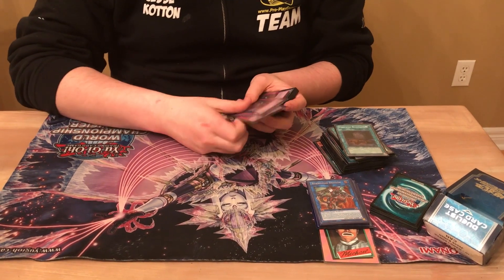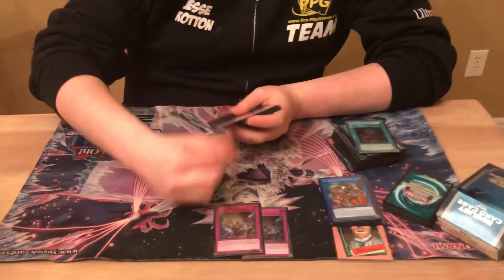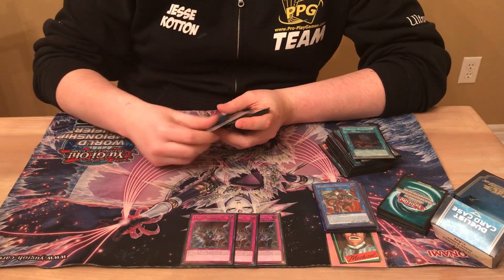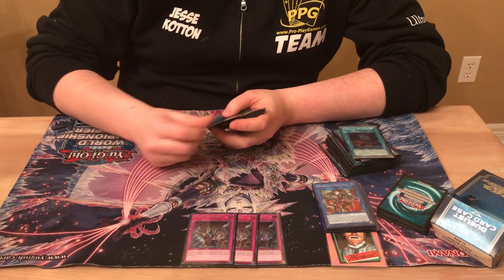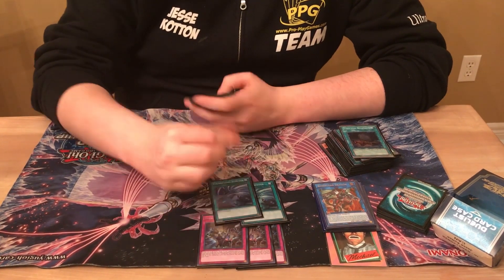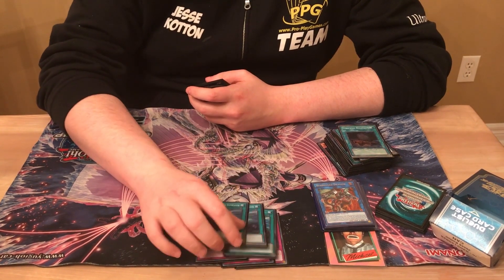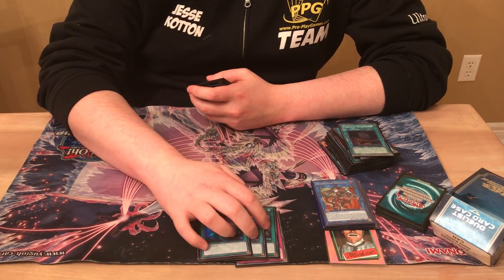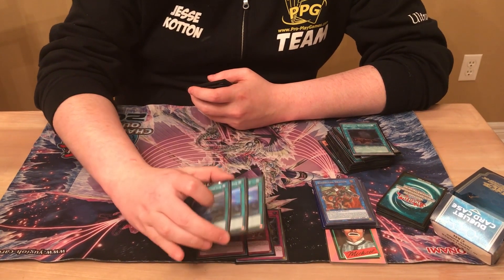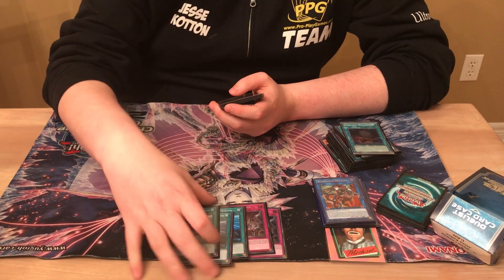For the side deck, same thing as last time — played three of five different cards I felt were really good. Three Evenly Matched, best card versus Draco. That's all I really sided against, but other floodgate decks too — like Paleo, I'd side this in. Three Twin Twisters to deal with backrow decks that play Continuous Spells or a lot of backrow, generally Trickstars. This is really good — I like this over Cosmic Cyclone because it synergizes with Black Fang and Dark Worm. Also hitting two backrow instead of one often just gets there. Sometimes Cosmic just isn't enough and this just is.